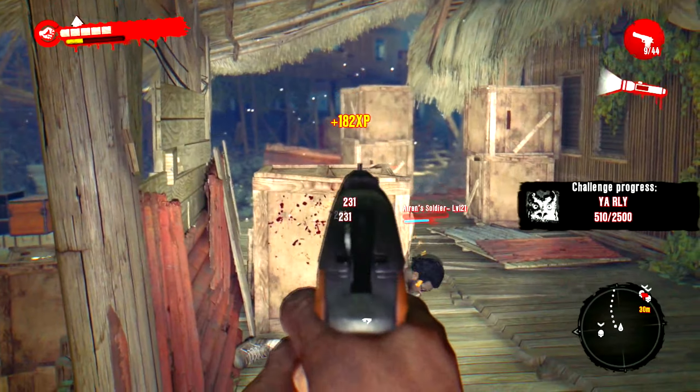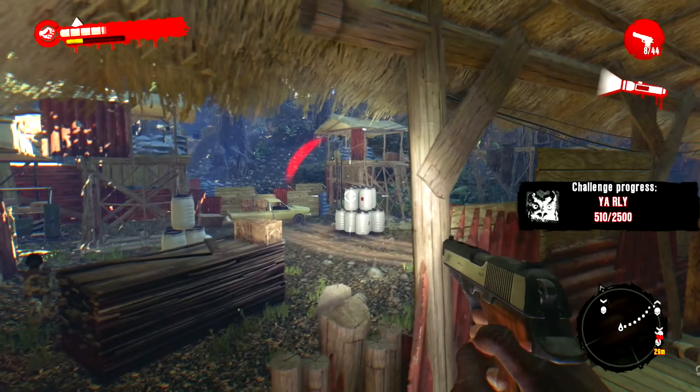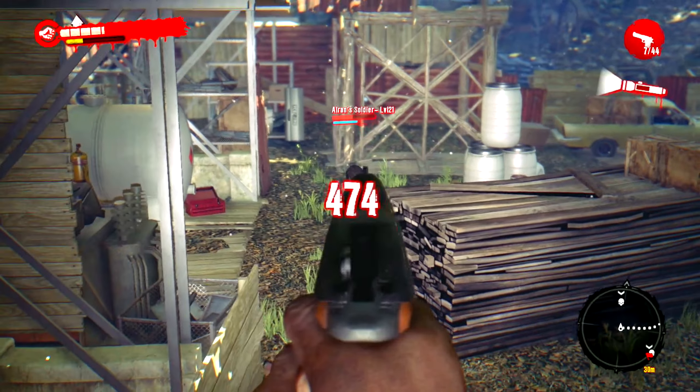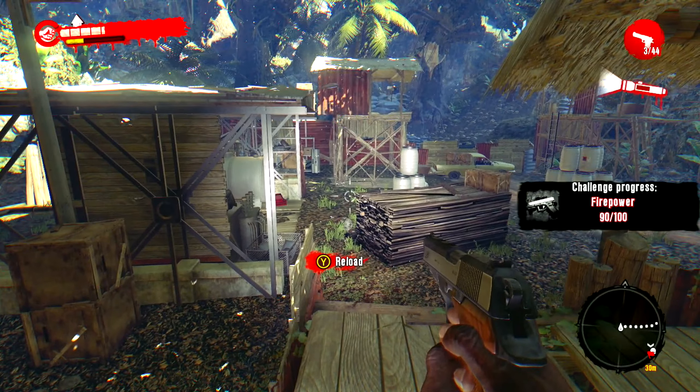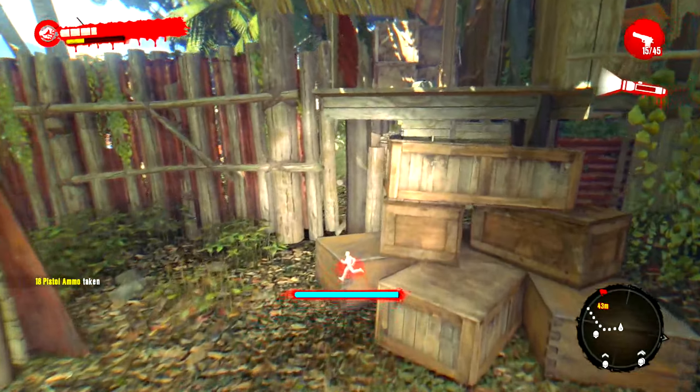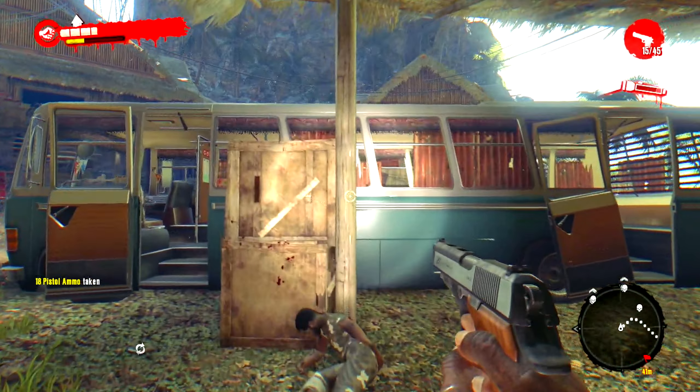That dude was teabagging — did y'all see that? That is hilarious. Nice, we got the rest of them. I want to keep this gun — you know what, let me drop this. I'll keep that in my inventory just in case, so now I have three weapons. Oh my god, they're everywhere. Nice — oh god, I'm about to die. I need to heal y'all, I need an energy drink.